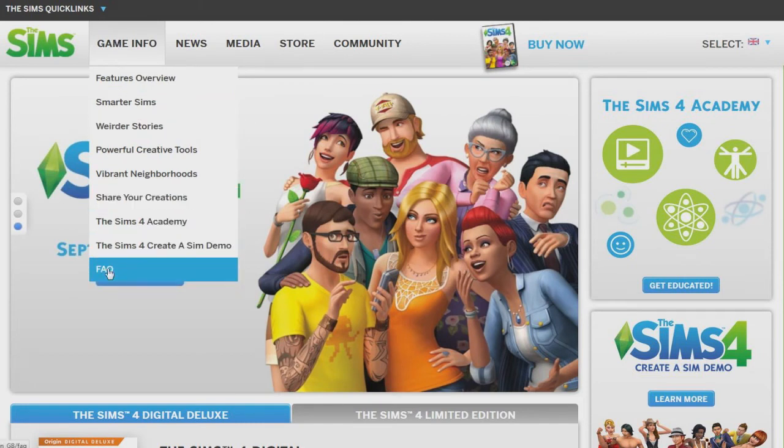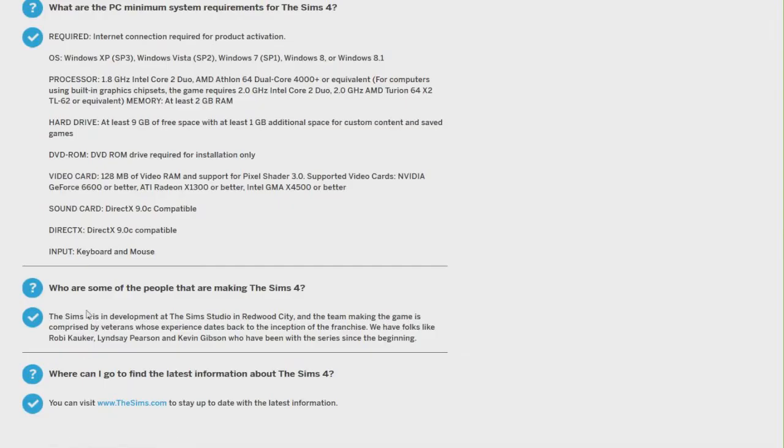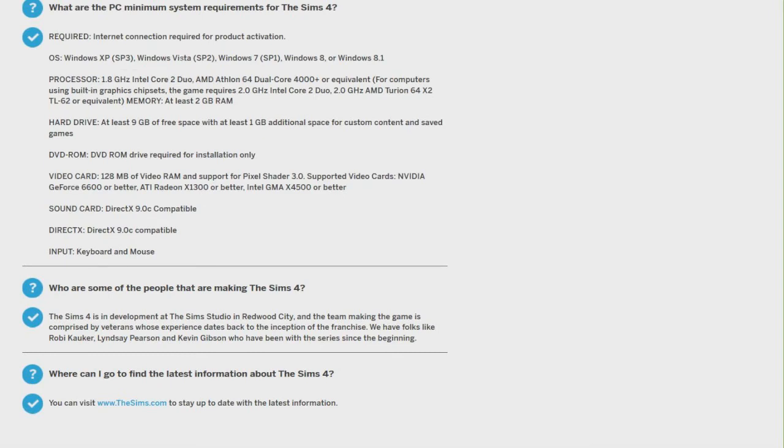To locate the system requirements for The Sims 4, go to www.thesims.com. Hover over the Game Info option, then slide down to FAQ. Scan through the list until you see the system requirement option and then click on it to view the details.